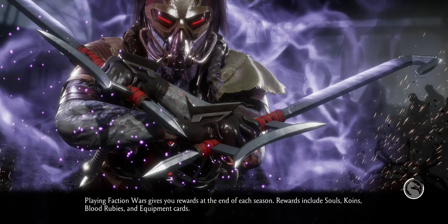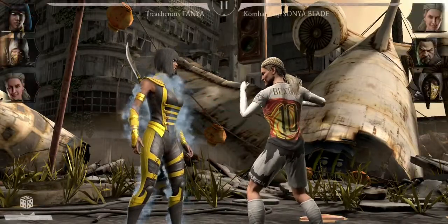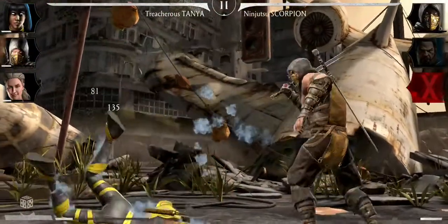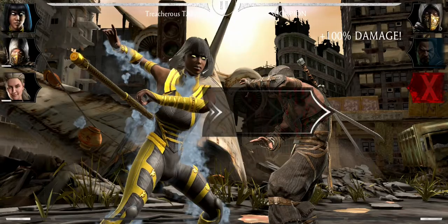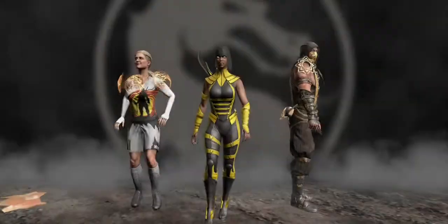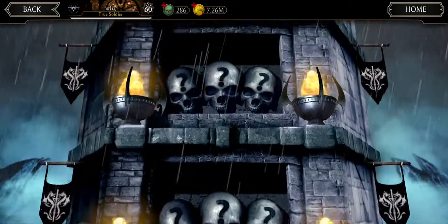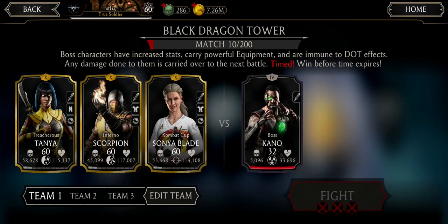Last battle, people! Sonya — I do love her character as well. I mean, to be honest, Inferno Scorpion used to be my favorite, but I've got to say I think the Treacherous one is too. By the way guys, do you know of a character in the game that summons a dragon to breathe fire on you? I played faction wars a few days ago and somebody did that to me. Anyway, I'm gonna love you and leave you. I hope you enjoyed the video — stay put for the next one. Have a good time guys, bye!